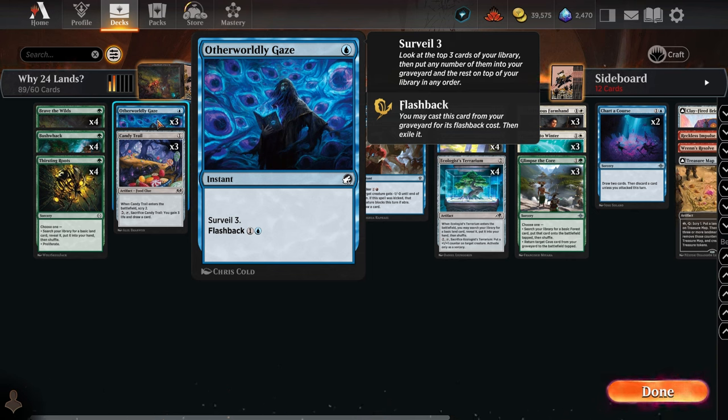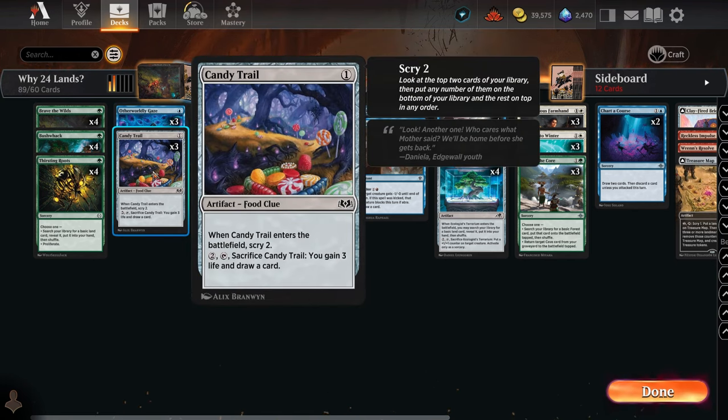There are some cards that let you surveil three — Otherworldly Gaze lets you surveil three cards, so you look at the top three cards of your deck and can organize them. If there's a land in those, you can put it closer to the top. It also has flashback, so you get double use out of the spell. That's why I put it in the second tier.